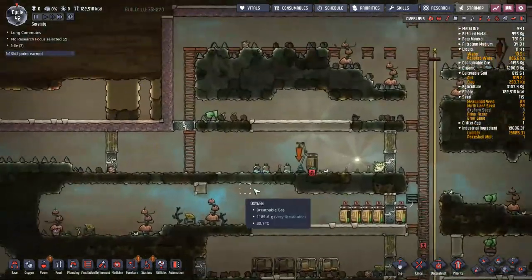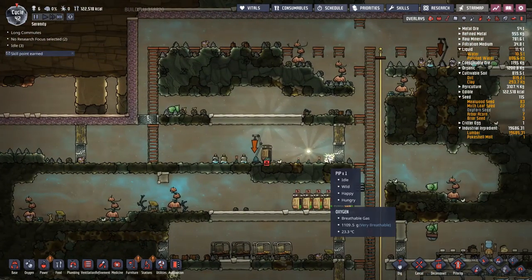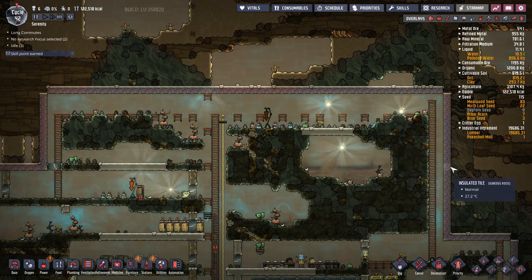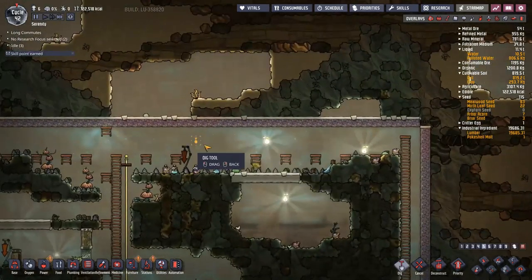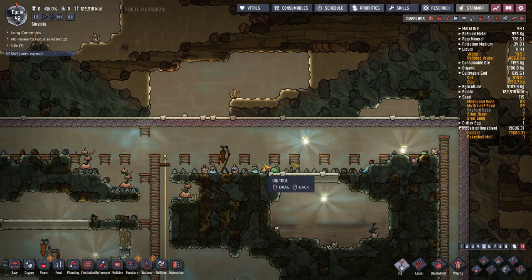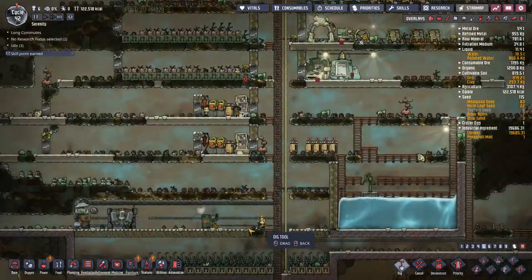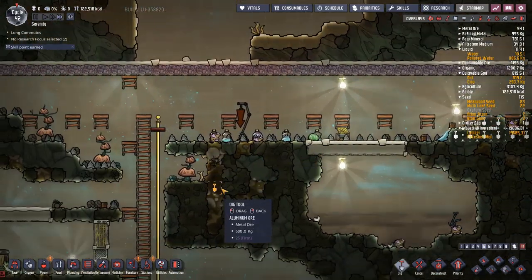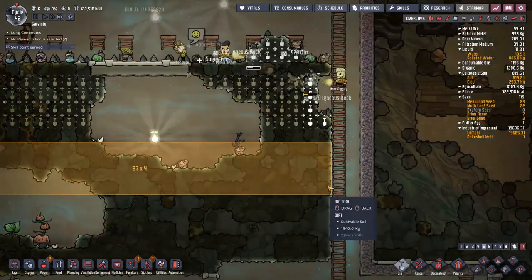Three arbor trees are already planted — that's perfect. I might put more seeds in there so the pip can plant as many as it wants. I also want to start a wild forest for ethanol. I've just realized I've got eight volcanoes on this map, so petroleum boiling is definitely on the cards depending on how many oil wells there are. I want to start growing trees wild so I have a way of harvesting wood to either burn or, preferably, turn into ethanol. I'll queue up some digs and get pips over here to help.